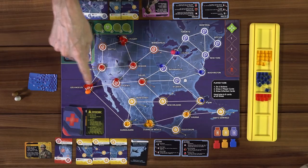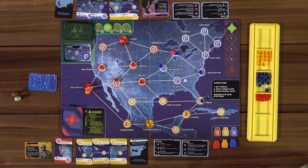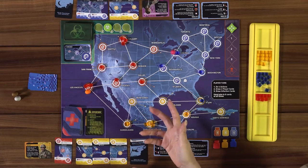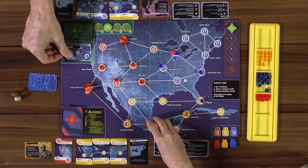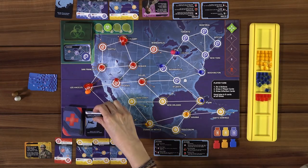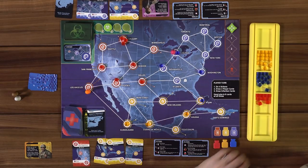You could discard San Francisco and do a charter flight directly to Mexico City. Or use the Remote Treatment event card — not an action. I'll use the event card to remove two cubes from Mexico City. Then as the medic, one action gets rid of both red disease cubes in a city. That was three actions. Drawing two cards: another yellow — we can almost cure it, and a red.